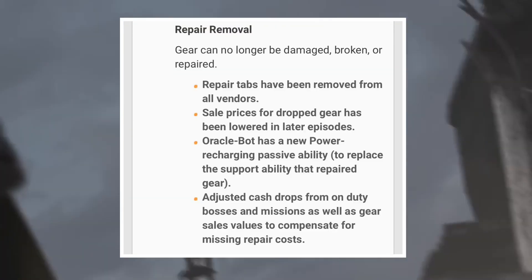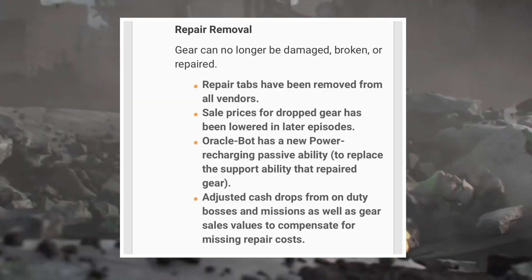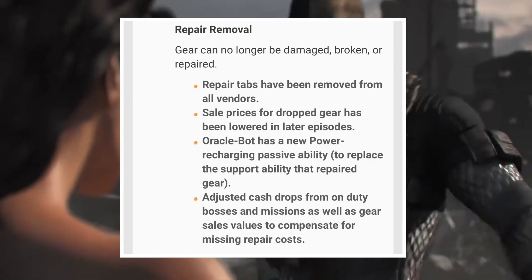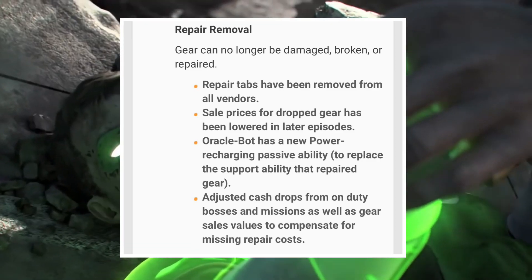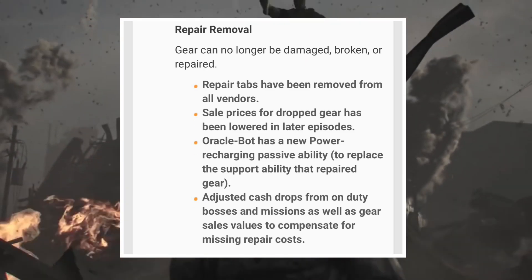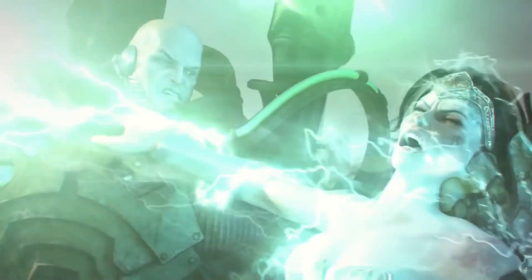It doesn't stop there — gear damage has been removed. Gear can no longer be damaged, broken, or repaired. Repair tabs have been removed from all vendors, and sell prices for dropped gear have been lowered in later episodes. Oracle bot has a new rechargeable passive ability to replace the support ability that repaired gear, and loot drops from on-duty bosses and missions have been adjusted to compensate for the missing repair costs. I hope it means gear won't show as broken anymore, which is really good.